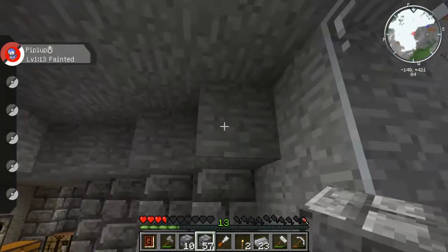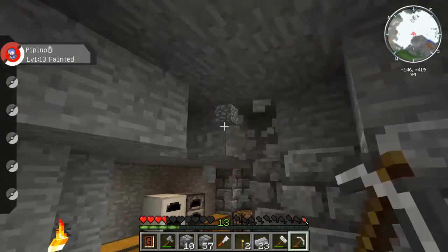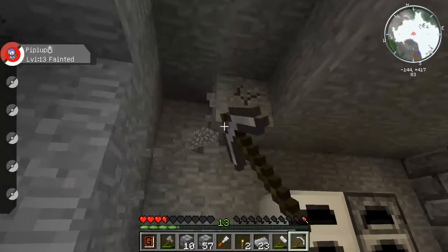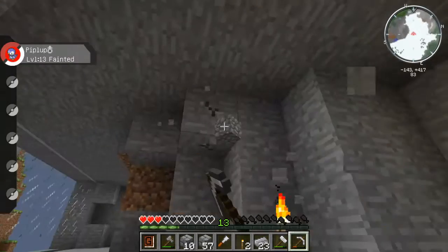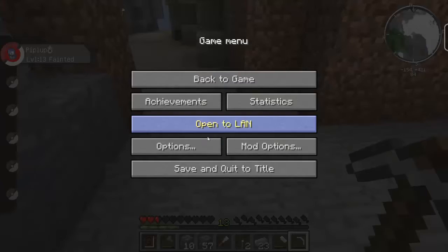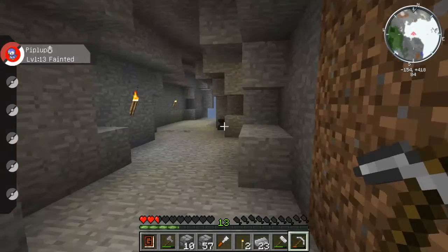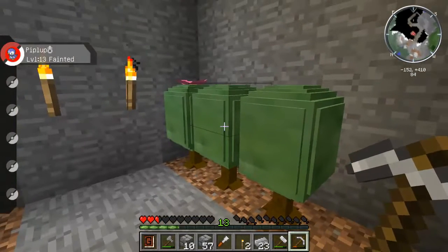I need to make this all one level so it's all flat. Yeah, this house is gonna need a lot of work. Oh, I'm losing hunger - I'm hungry. Wait, what difficulty do I have this on? Normal. I'm gonna put it on easy just so I know that I won't die from hunger, because I don't really want to die from hunger right now - that would be a little bit annoying.